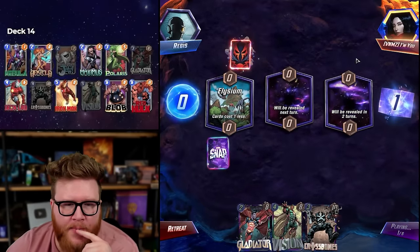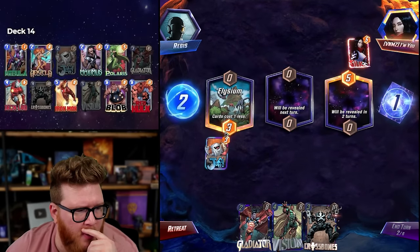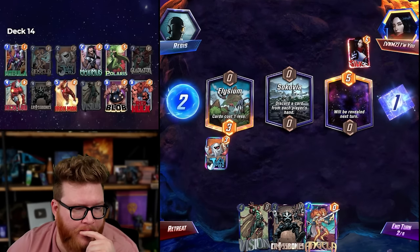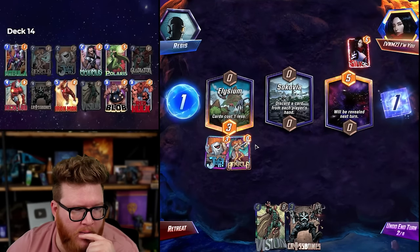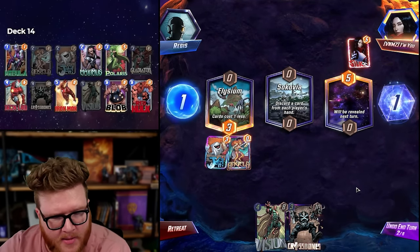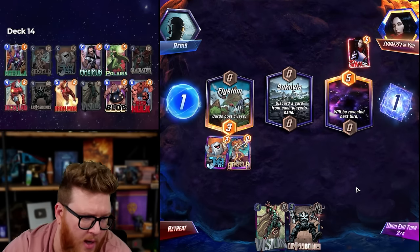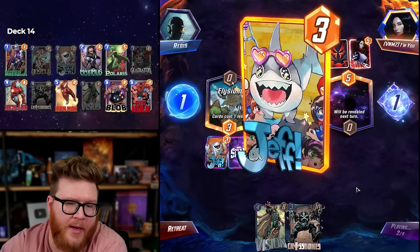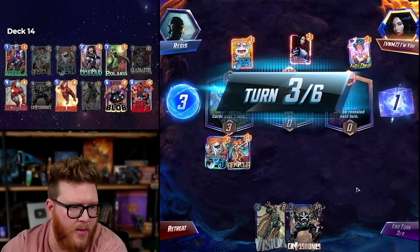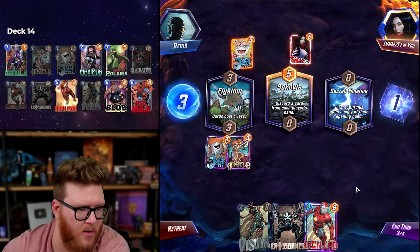Elysium — scary. I don't know if I benefit as much from Elysium as other people do. We'll probably just build a strong lane here for Crossbones. Spider-Man — Angela in theory is still pretty cool. Crossbones has hurt me a few times today being situational. I'm wondering if he's worth cutting. Him, Polaris, and Maximus all kind of feel interchangeable — they all feel like 'well, it could be whatever.' We're missing priority again. Iron Lad saves me though, thank god.